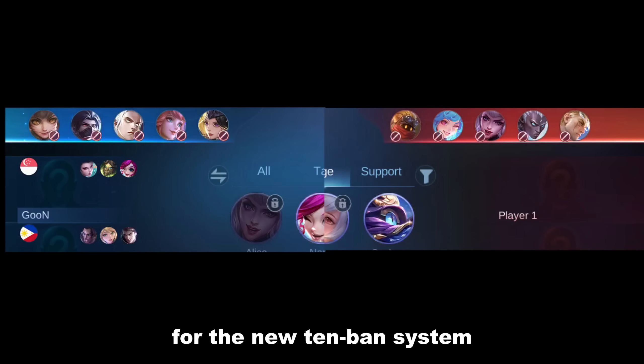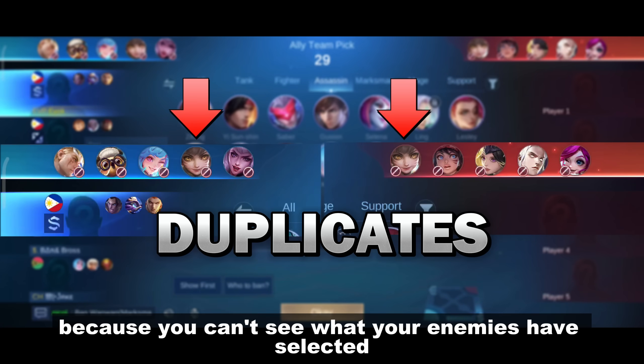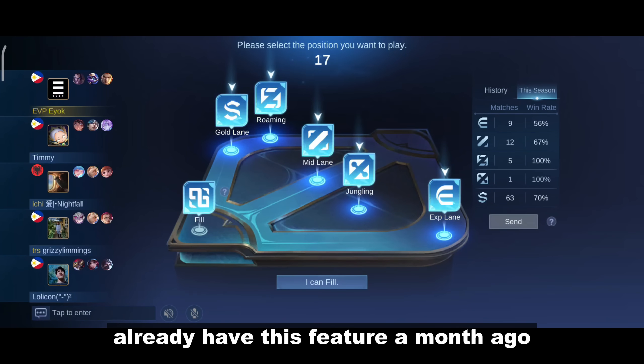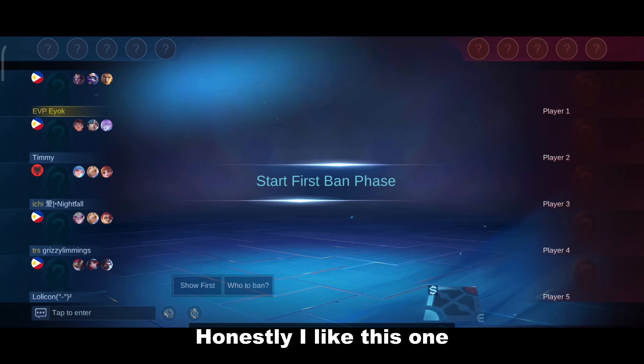And that's basically it for the new 10-band system. There's a chance to get duplicate picks on this because you can't see what your enemies have selected. Based on what I've heard, the Malaysian servers already had this feature a month ago, but now all servers are included and it's only for Mythic players.